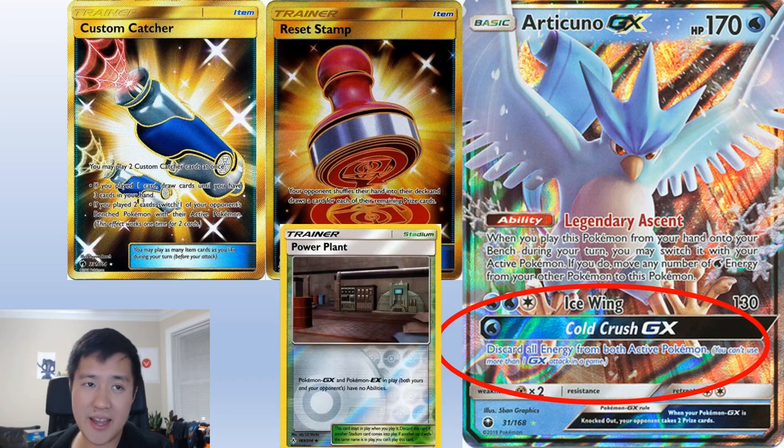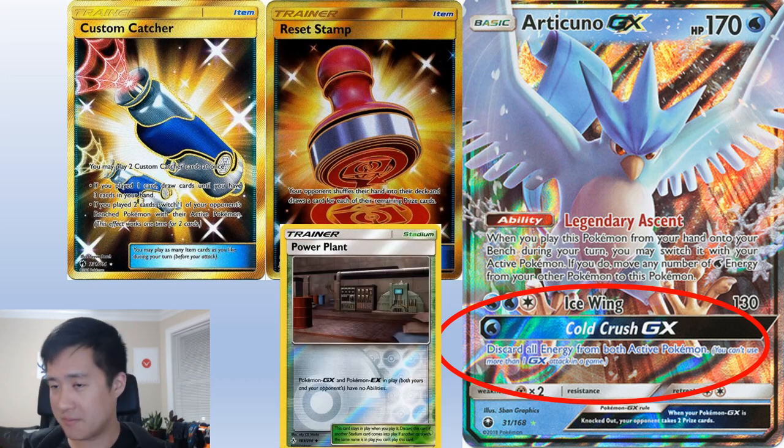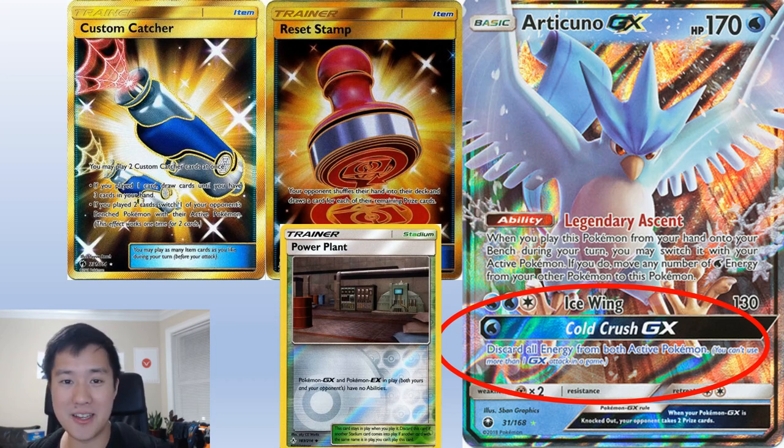And of course, for any deck, you do need Power Plants. Mewtwo is just too strong right now, so anything you can do to slow that down.